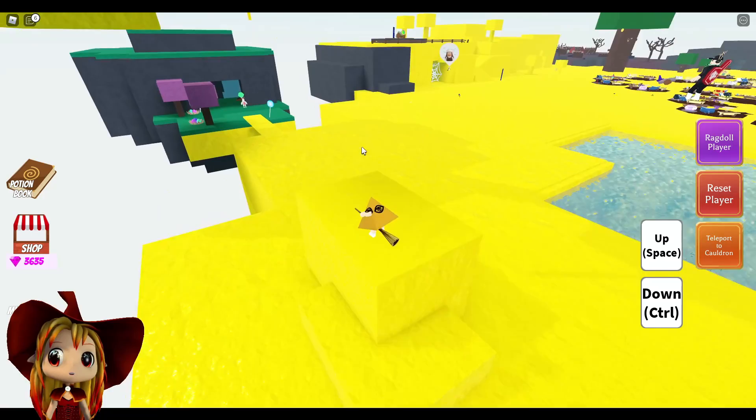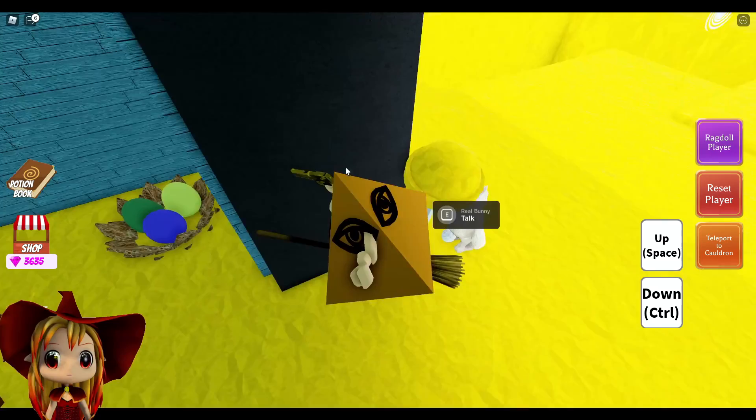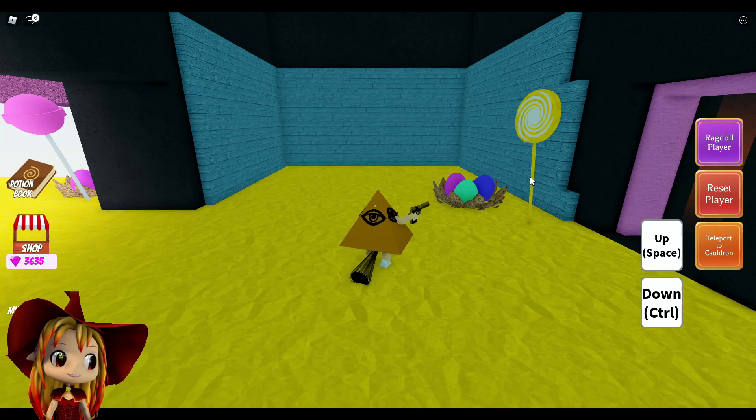Okay, time to go into Easter Island. Oh, this is not okay. Oh my gosh, I'm gonna make a pea chocolate bar. That's perfect. There we go. Look at the colors of the eggs after I colored it - they look amazing. I'm doing them a favor.